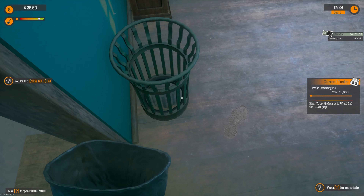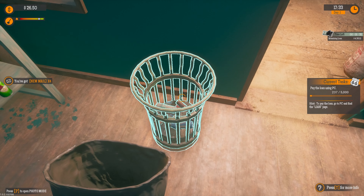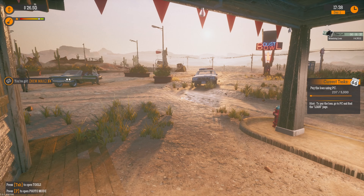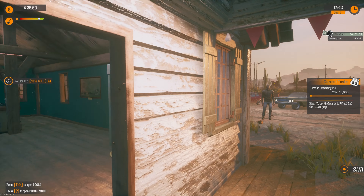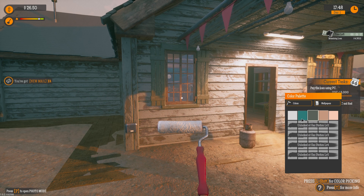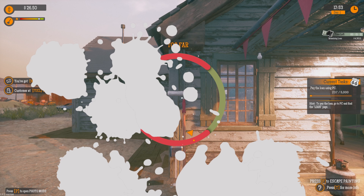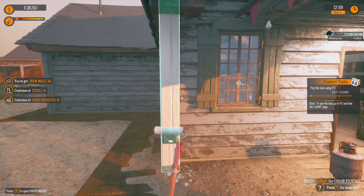Pay the loan using the PC. Here you go, uncle. Pay off our debt. Customer red — no no, officer, we are being extorted by our uncle. Whoa, super.